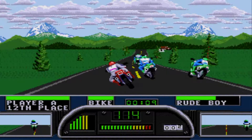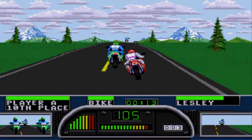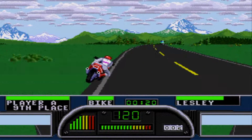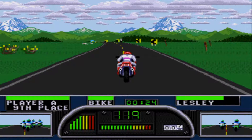Road Rash 2 introduced several new features to the series, including bikes with nitrous oxide injection and various weapons. The races took place in the US states of Alaska, Hawaii, Tennessee, Arizona and Vermont on progressively longer two-lane roads.